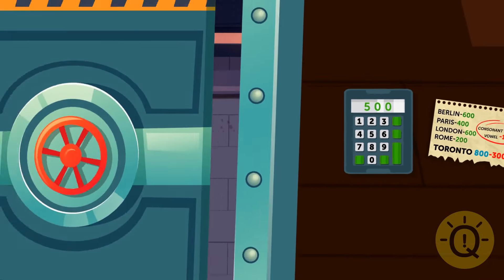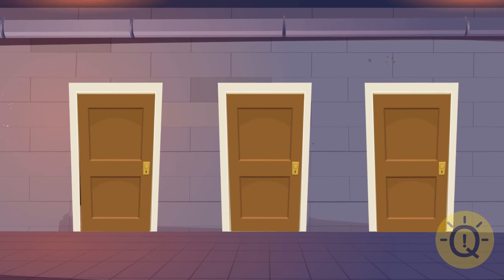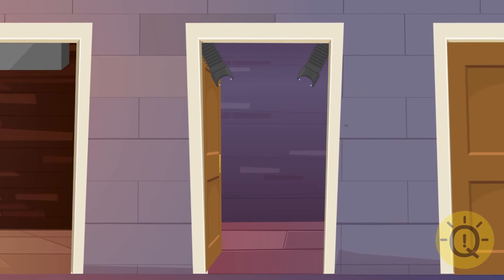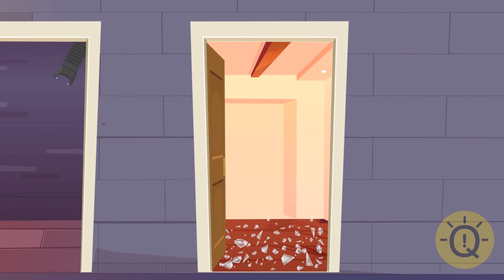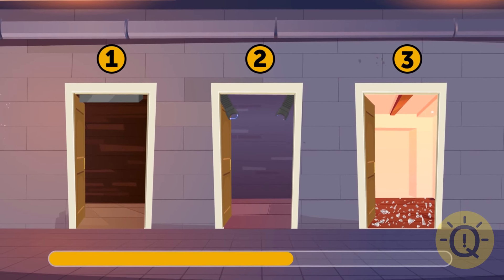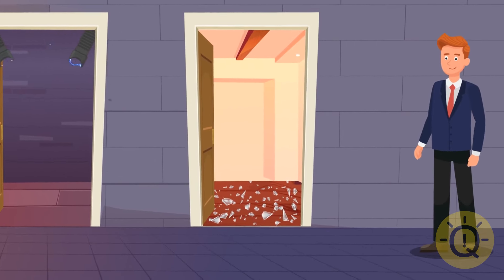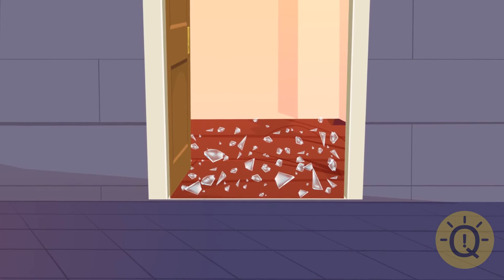Soon you approach three more doors. Behind the first, there's an iron block with a movement sensor that will crush everyone who enters. Behind the second, there's an electric shocker that never misses. Behind the third, there's broken glass all over the floor. Which way do you choose? You pick the third door, obviously — you're wearing boots, so walking on glass is definitely not going to be too hard of a task.